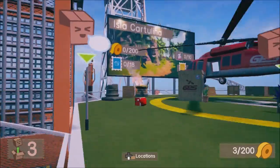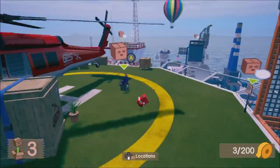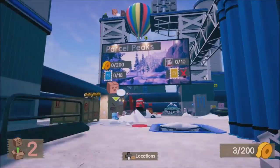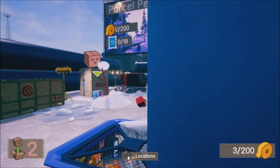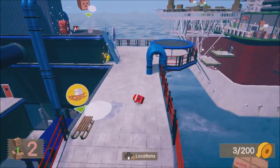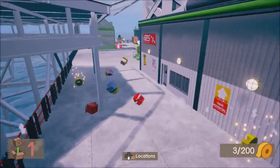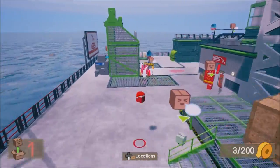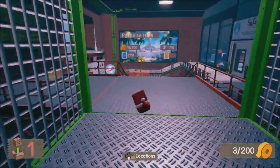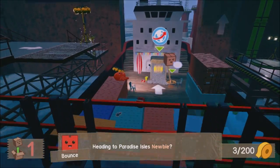These are the different areas. This is the third world — you don't unlock the next world until you beat the boss in the first world. This is the second world, the snow world. The first world is right when you start — you go down the elevator. This takes you to Paradise Isles; you just jump in the shipping crate.